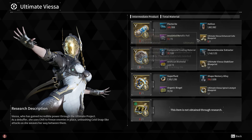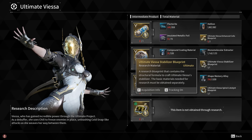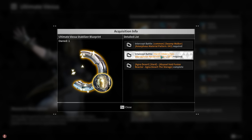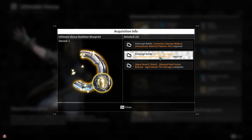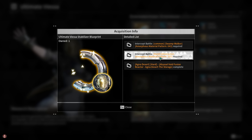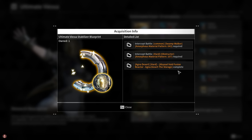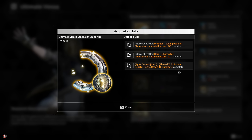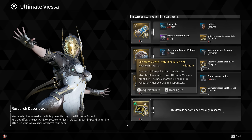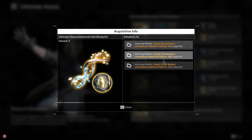You have four pieces to get. I'll start with this one first because it's the only piece you're not going to farm using the Void reactors. In most cases you'll have two options: a Void fusion reactor version and a hard mode boss version. In the hard mode boss versions you have to farm the appropriate amorphous material from the respective dungeons, which takes time, even if you get two materials per dungeon. The amorphous materials from the Void fusion reactors actually have a higher percentage chance to drop the blueprints than their boss counterparts. However, the Enhanced Cells blueprint can only drop from hard mode boss amorphous materials.